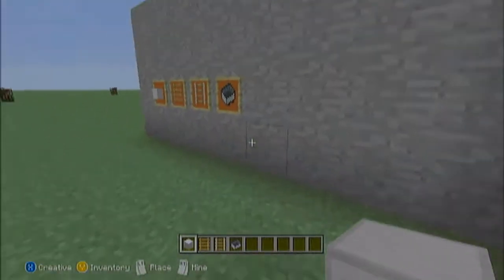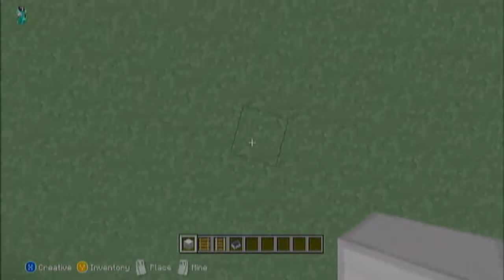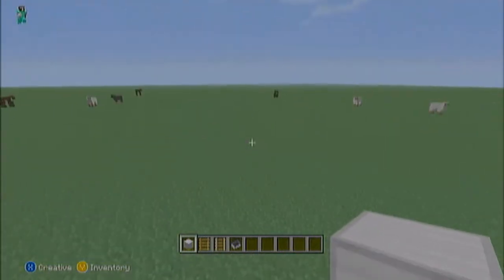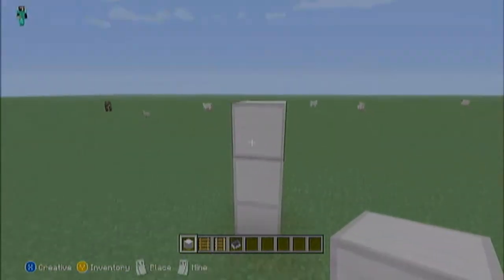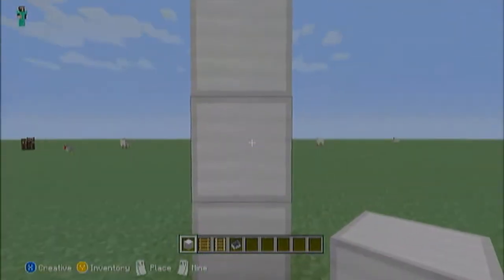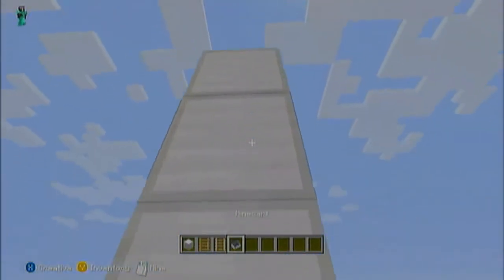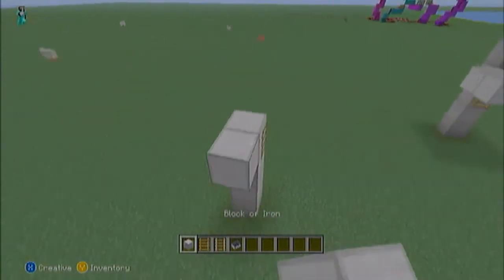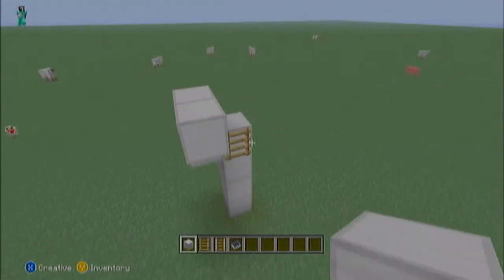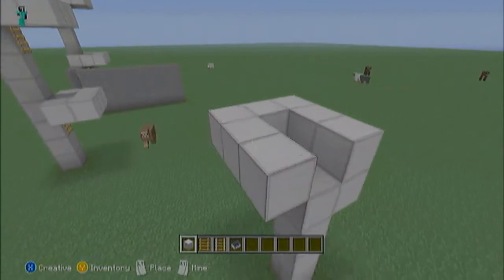Now I'll show you how to build this, because it can be a little bit tricky. And it can be as tall as you want. You build up four, or you already have your wall that goes up four. And then you just build your floor. Say you have your floor built — there you go, you've got a floor.